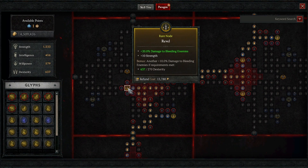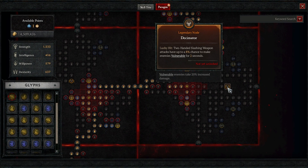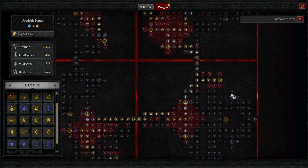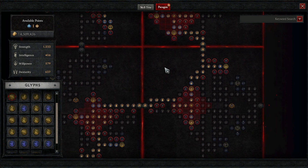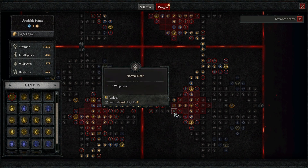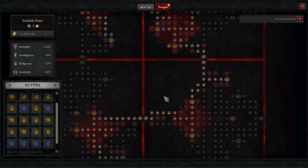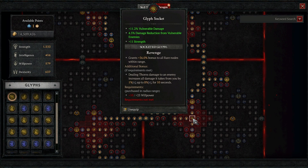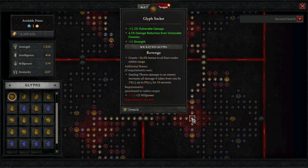Both rare nodes give damage to bleeding enemies, damage reduction, and damage to bleeding enemies again. We path over to Decimator — I haven't fully decided on the last board yet, but I'm leaning toward taking a couple of legendary nodes like Carnage and Decimator and filling it in, rather than running a last glyph. Over here we have Revenge, which gives bonuses to our rare nodes for vulnerability — damage reduction and increased damage. That obviously still needs to be leveled up.